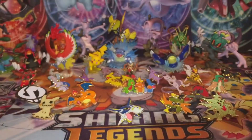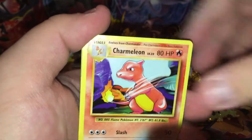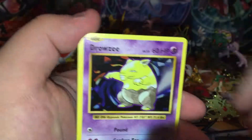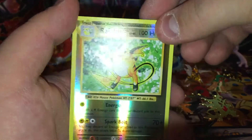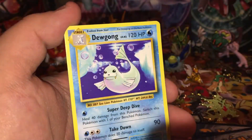Evolutions pack — hopefully we can get something good out of this. Super Potion, Charmeleon, Charizard Spirit Link, Ghastly, Chatterpie, Drowzee, Magikarp, Electabuzz, Reverse Holo Rare Raichu — nice looking — and a regular rare Dewgong.